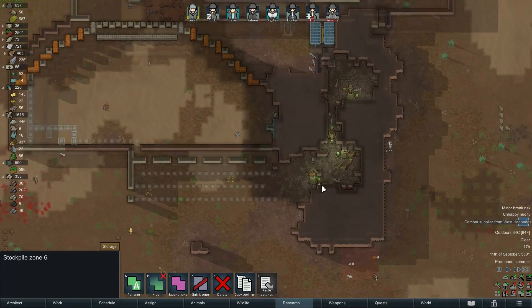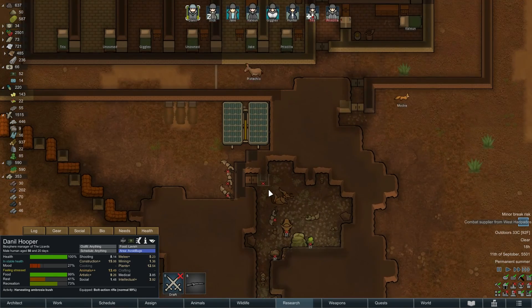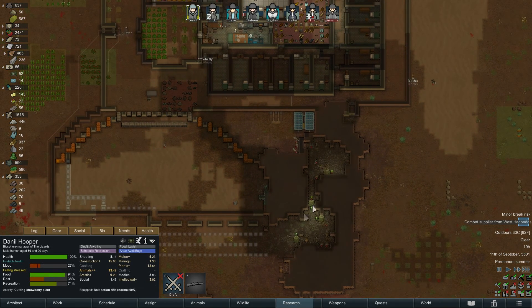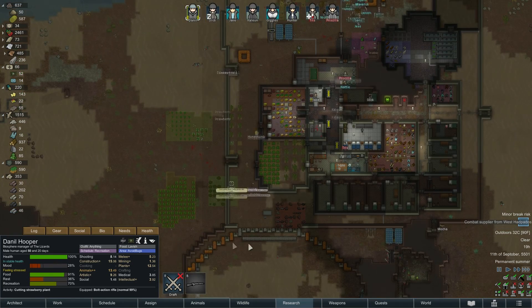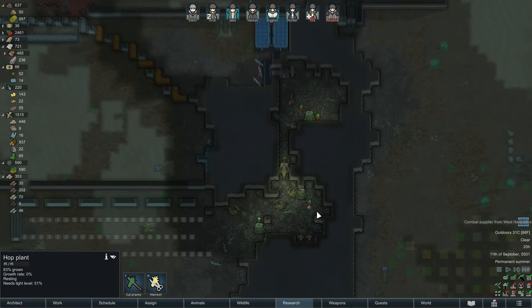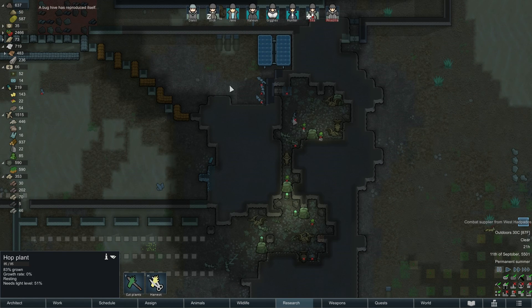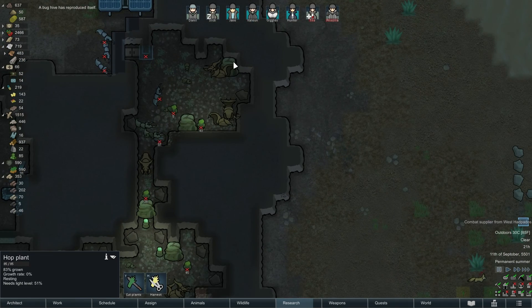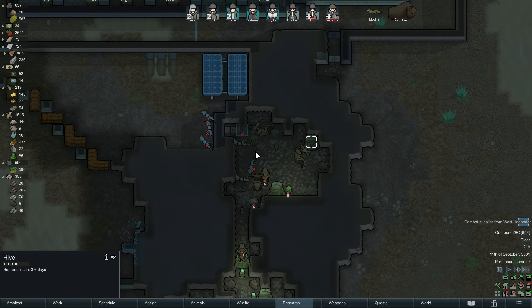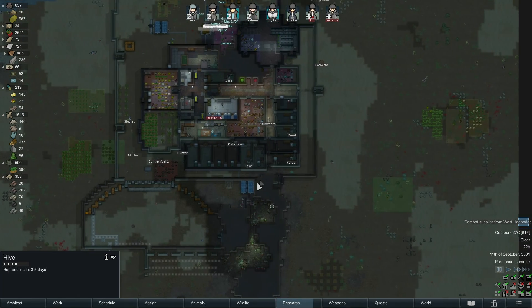How are we doing down here with the bugs? I need a raid — come on, let's get some AI-on-AI action going on here. Got some hops growing, 83% — beautiful. I can't help but feel this is a major issue. A bug hive has reproduced itself — so the hives reproduce as well. Interesting.